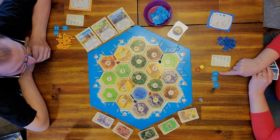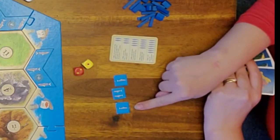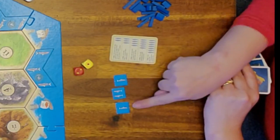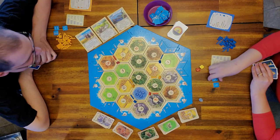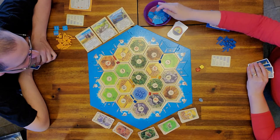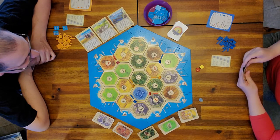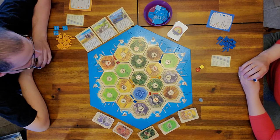I have four fish — one, two, three, four. One of our cats wants to play; she likes fish! With four fish, I get to take a resource from the bank. I'm going to take a wood because I do not have any wood. And that's how you trade in fish.